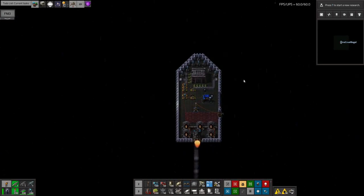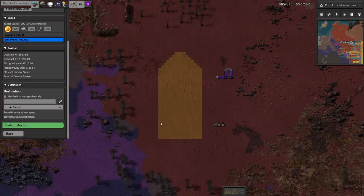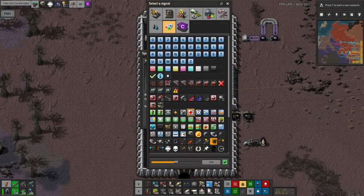After all this, the ship is finally ready to go and will travel merrily back and forth along the route you've set, picking up cargo at one end and dropping it off at the other.